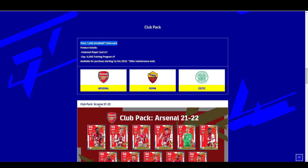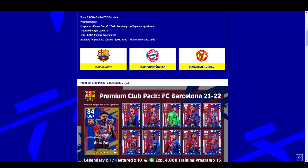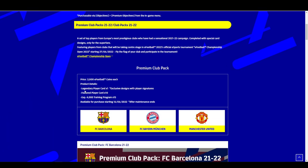What the club pack features is 11 cards — no legend edition — and 4,000 XP training programs, seven of them. Then with the premium one, you obviously get more, so you get more bang for your buck.